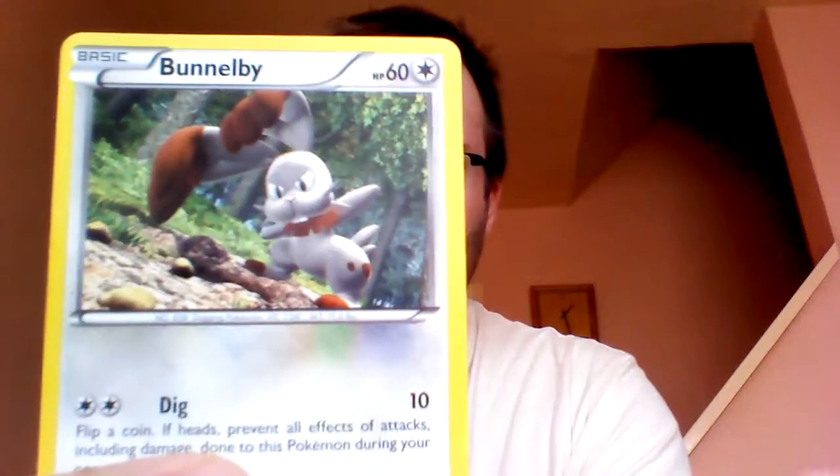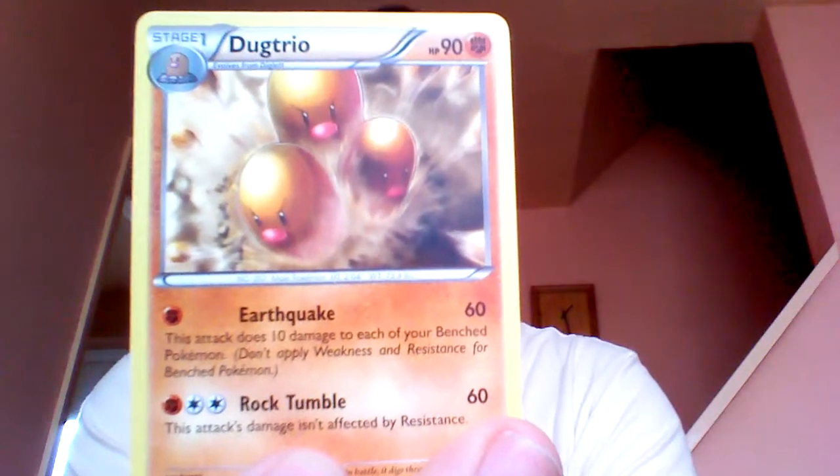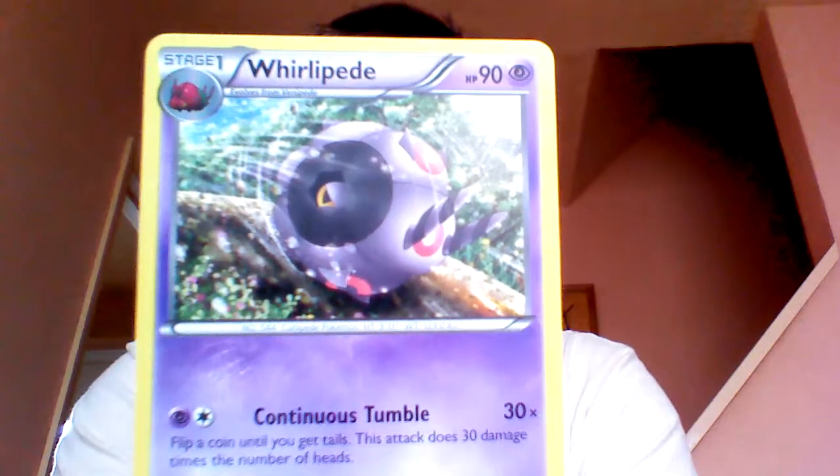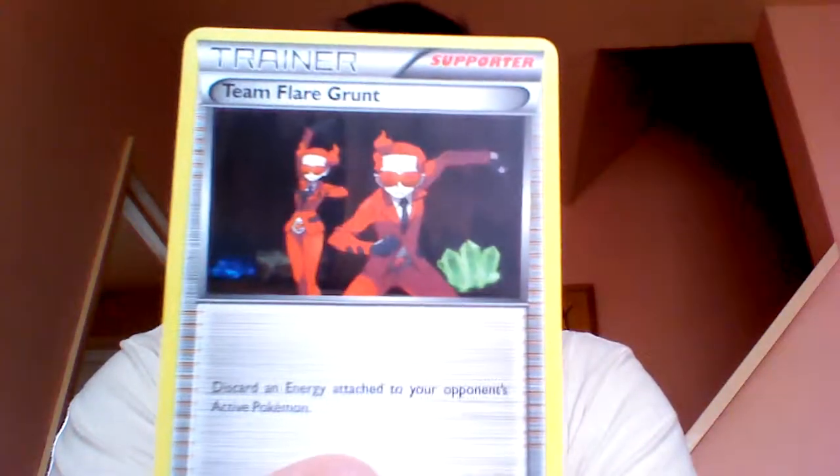We've got another Pansage, another Chespin, another Inkay. Phantump. Reverse Holo Furfrou — he thinks it's a tank, it's insane. An angry Houndour trio. Whirlipede. And a Team Flare Grunt. Why would you want to discard an Energy from one of your Pokémon? Weird.